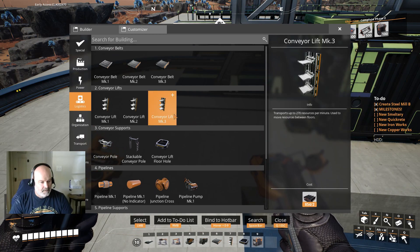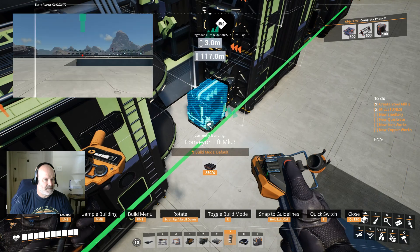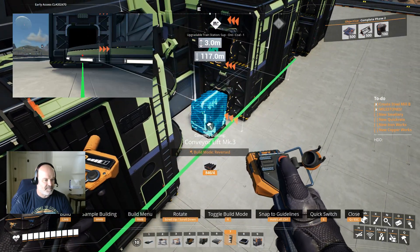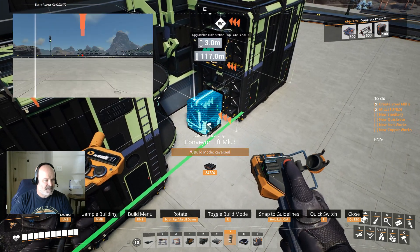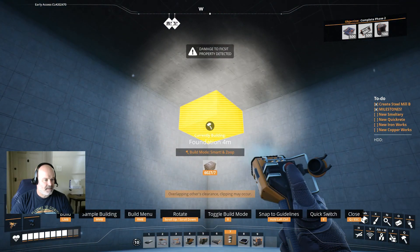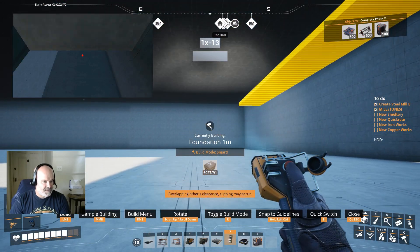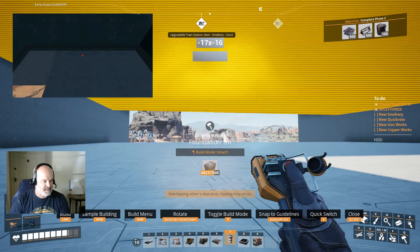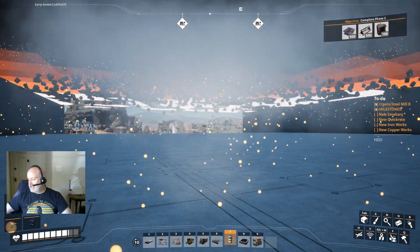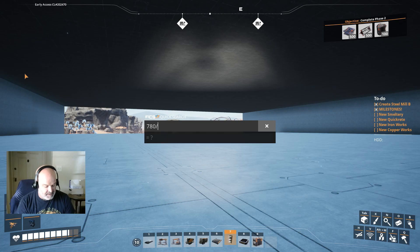There we go - receiving. I'm going to hook all these up so we never have to think about these again. There are only 4 of them anyway. Bam - now we've got stuff hooked up at least. By doing this we're going to make that logistics floor now. It just cleans up the flooring. So what I'm going to do is build out a certain distance because I'm not sure how far I have to go. Let's do the math: 780 per minute divided by 30 is 26. We need 26 smelters in a row.